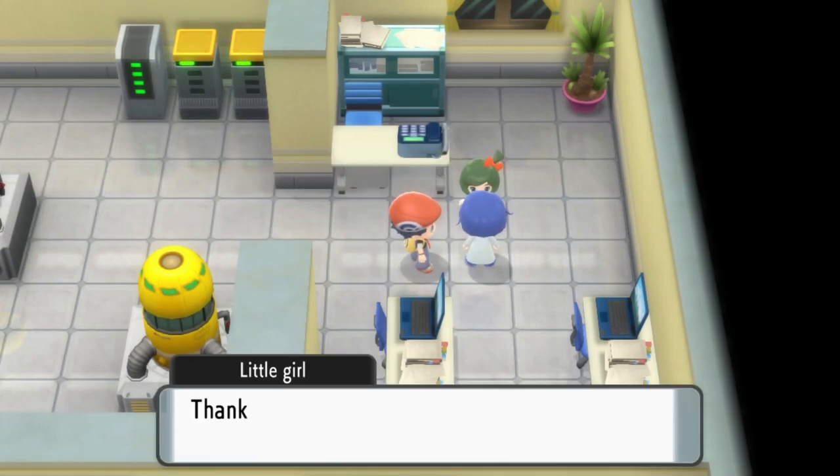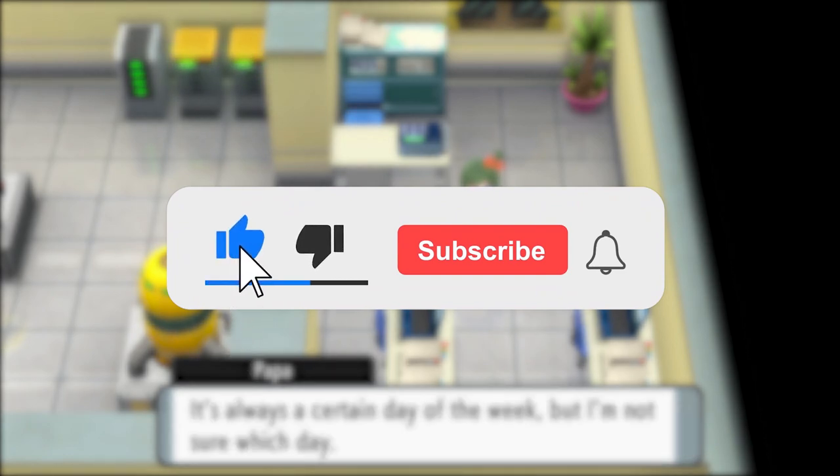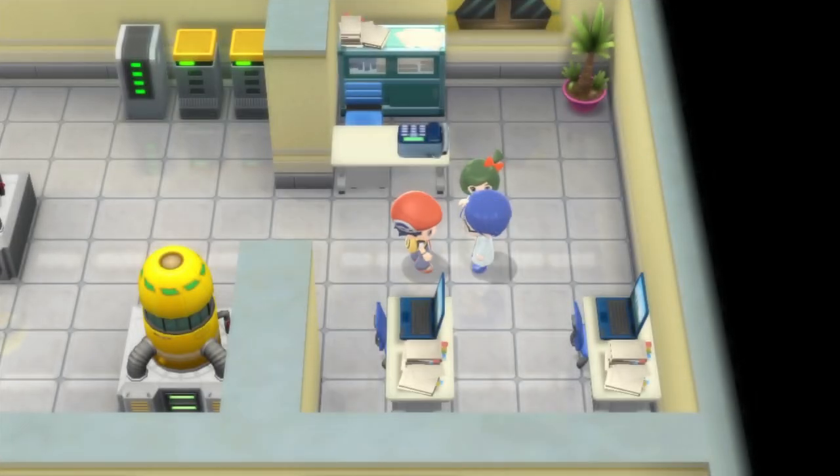That's how to get inside the Valley Windworks on Pokemon Brilliant Diamond and Shining Pearl. If you're new here, I upload simple Pokemon guides for all different Pokemon games, so be sure to check them out. Thank you everyone for watching. Bye!